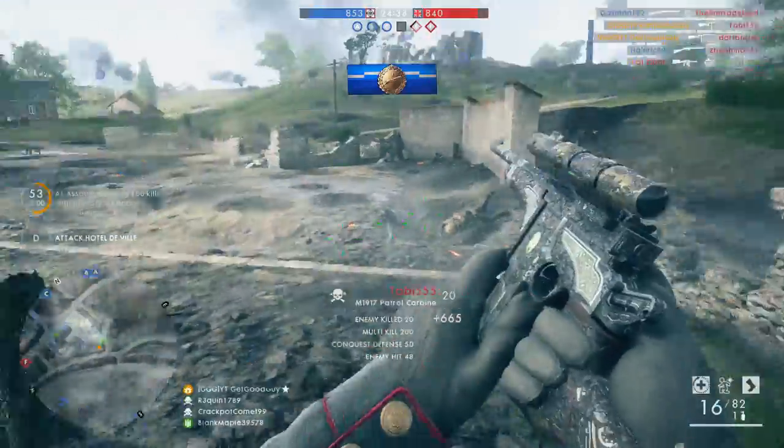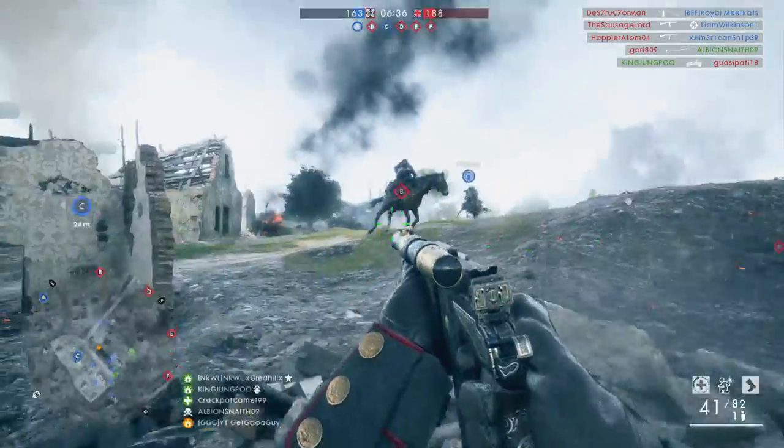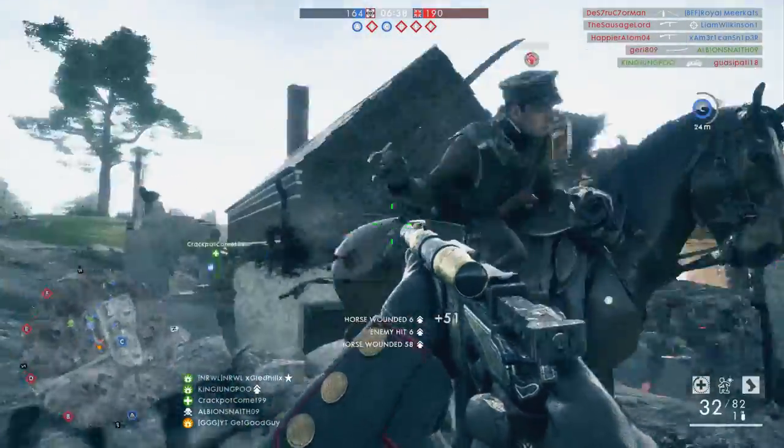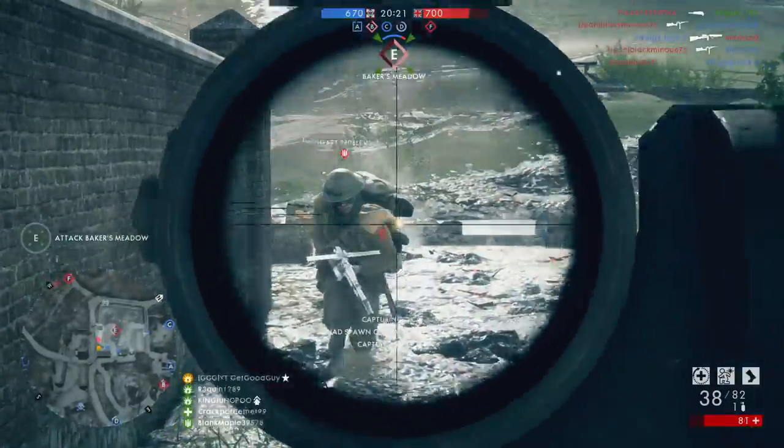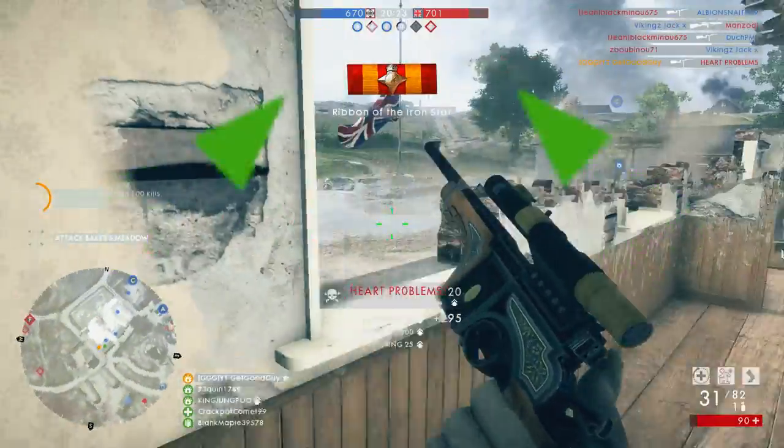The Patrol Carbine is a semi-automatic assault weapon which fires at 359 rounds per minute and can utilize a pretty massive 41 rounds per reload. It's also, of course, an alternative variant of the M1917 Trench Carbine.